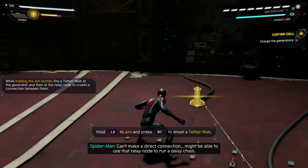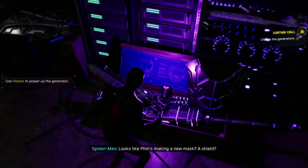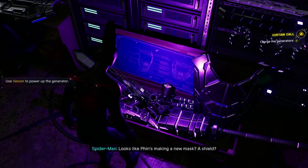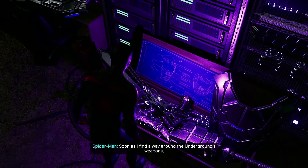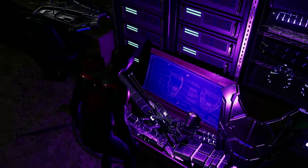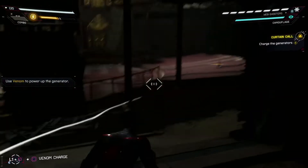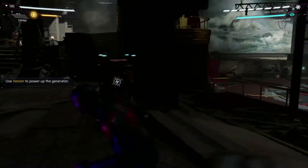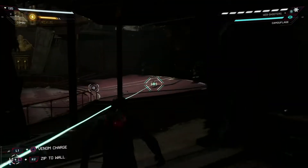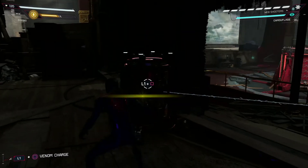Can't make a direct connection — might be able to use that relay node to run a daisy chain. What has Finn got in here? Like, as soon as I find a way around the underground's weapons she comes up with something new. That just looks like a big-ass gun. Oh wait, did that not work? Hooked up — okay, that was your power. I have to stay looking at it I guess.